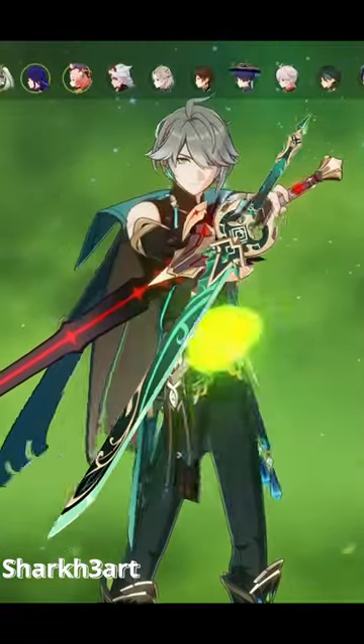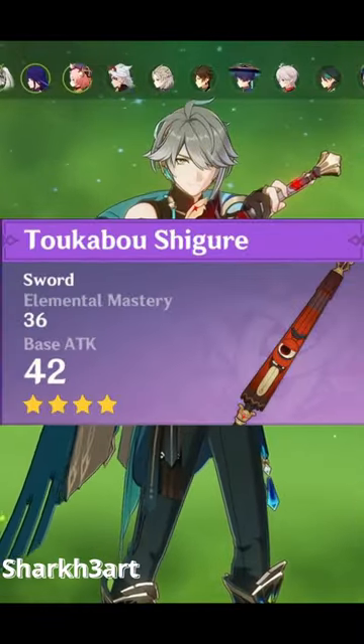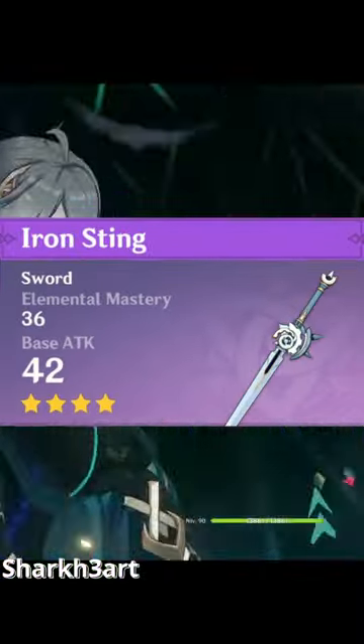His best weapons are his Signature, then Jade Cutter, then Mistplitter, then Haran. His best free-to-play options include the event-exclusive Umbrella Sword or the Iron Sting. Congrats on Alhaitham — time to make him shine!